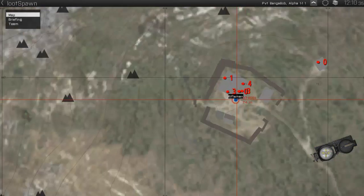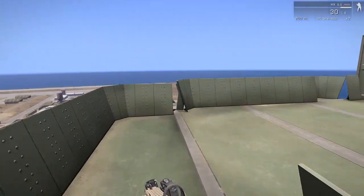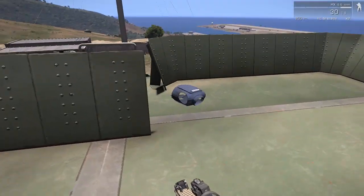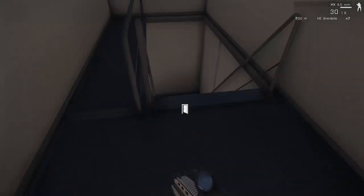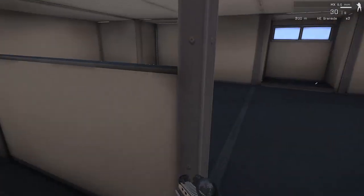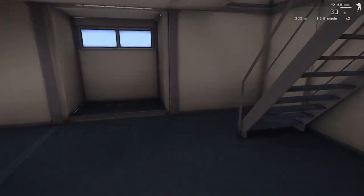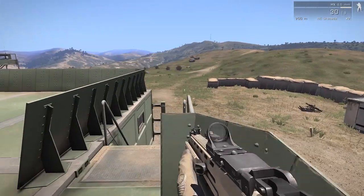Let's have a quick look at what's spawned up here. This is a random kind of battlement. We've got a weapon, a backpack, and a vest. If we have a look inside, we have another vest. As you can see, the loot is spawned at the right elevation — it's not floating in the air and it's fairly reliable.